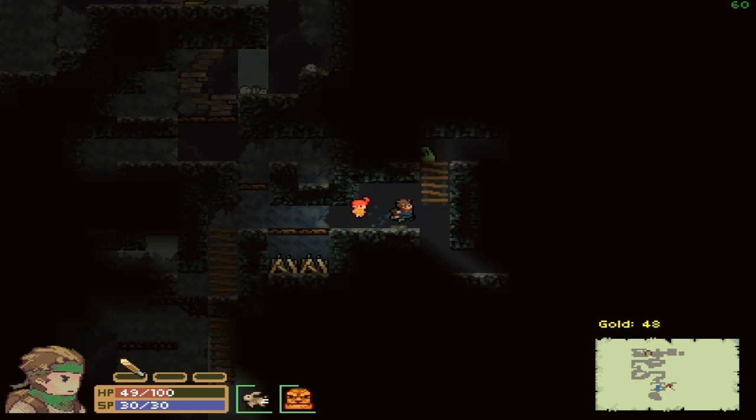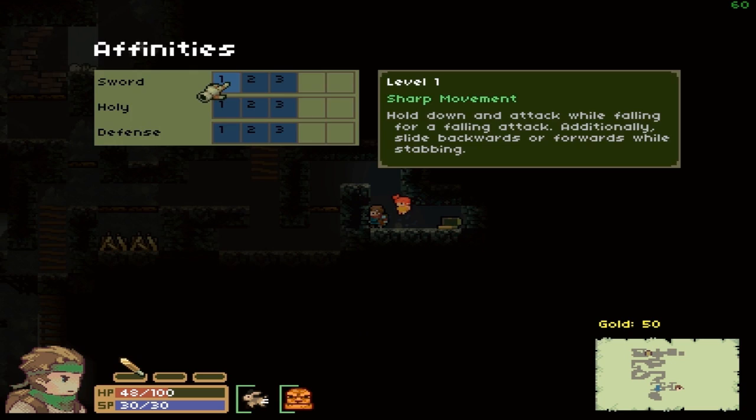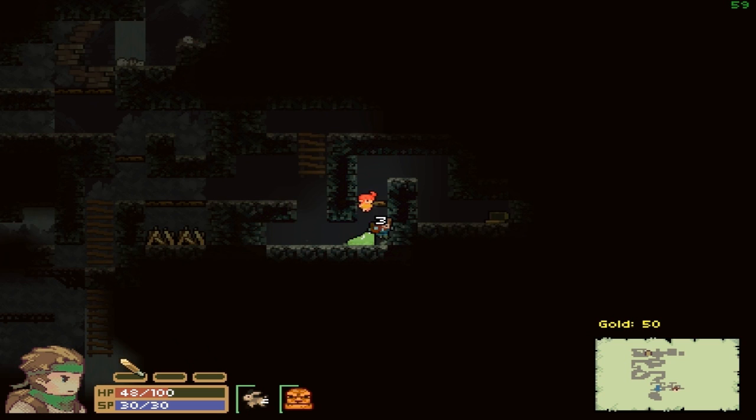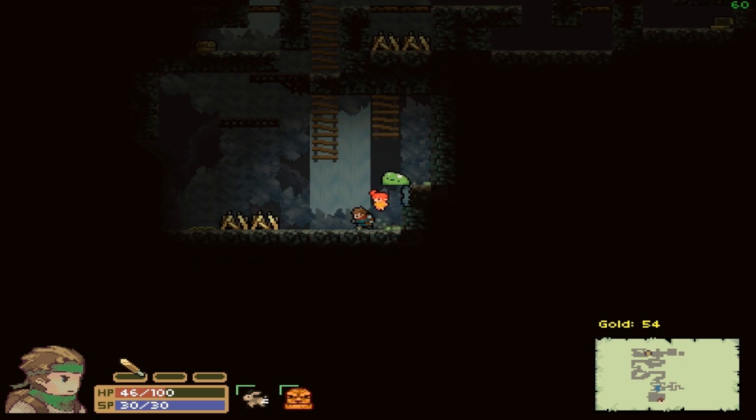I'm looking for a doorway but I don't remember what it looks like. The mini-map is very tiny in the corner — I wonder if there's a way to make it bigger, but I've pressed all the buttons and don't think so. Let's equip this tunic — it gives a better chance to evade damage, and attackers will sometimes be frozen. They mean icicle-frozen — there are already elemental effects in this! This is seriously a really polished pre-alpha.